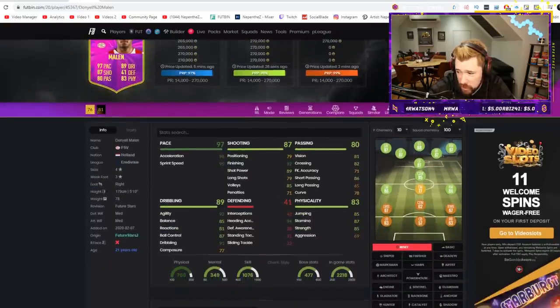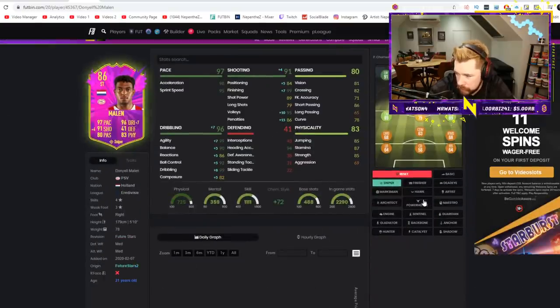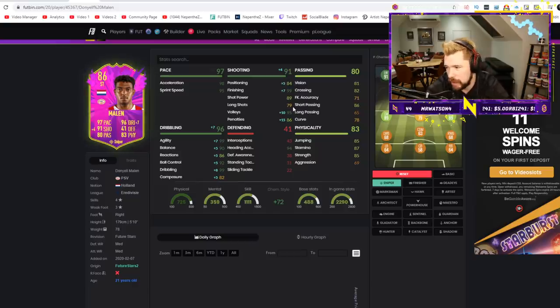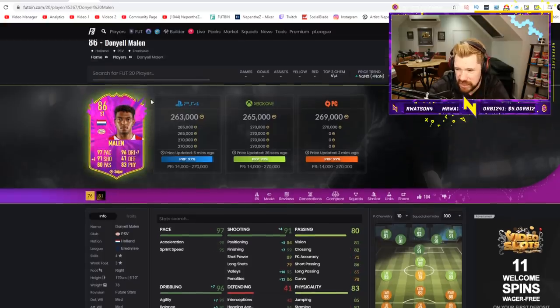We've then got Malon — four-star, three-star, which is a bit of a letdown. His pace is great but his positioning is terrible and his composure is pretty low, as are his reactions. He's selling for 250k. His long shots are low, shot power isn't ideal. A Deadeye boosts positioning right up but you can't boost the dribbling at the same time. With a sniper the dribbling becomes absolutely immense, but I think his price will continue to come down. He links to Promes, Tagliafico and Ziyech, so he has some value, but I don't particularly think that's a great card.